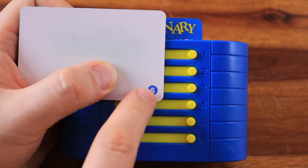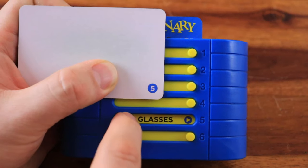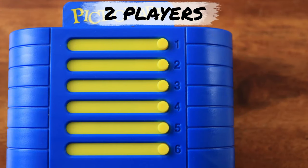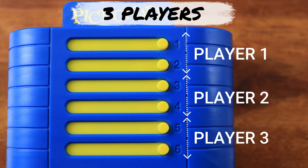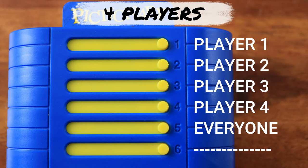Each player takes turns opening the window that matches their number on the drawing board. If you're playing with two players, each player looks at three hints. If you're playing with three players, each player looks at two hints. If you're playing with four players, each player looks at one hint and everyone peeks at the fifth hint as a group.